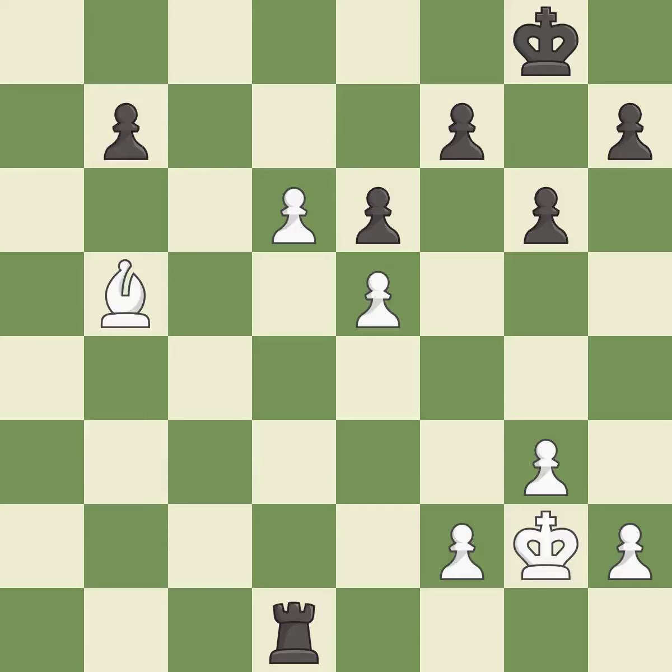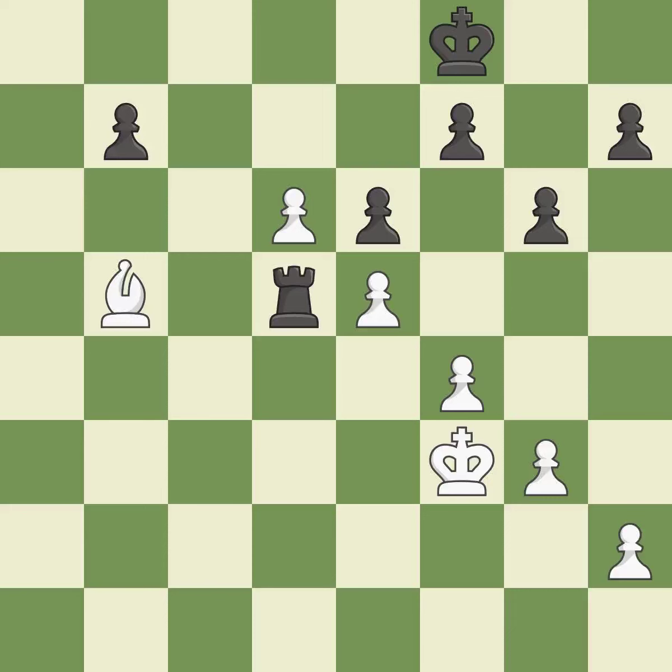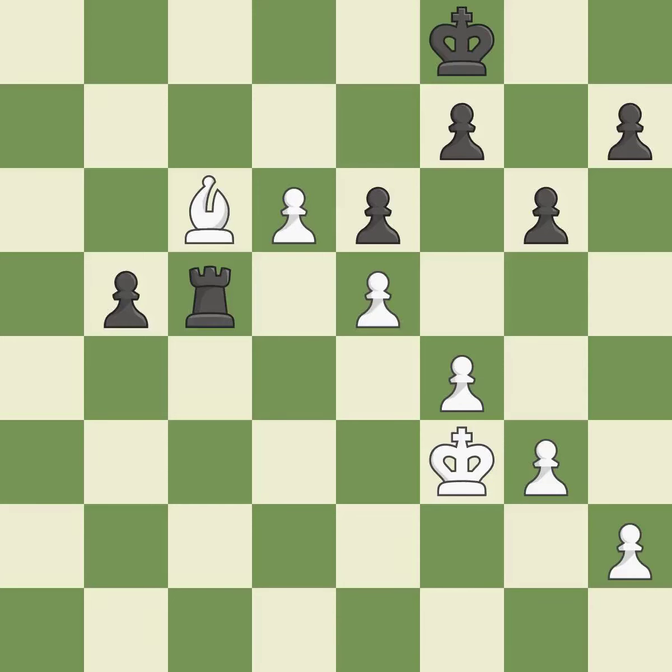A pawn that was being attacked and had no defenses is now protected. The bishop is now in a secure position. The moved pawn advances toward its objective. The bishop may now control more squares because it is in a better position. This requires an open file — a typical technique for rook activation.